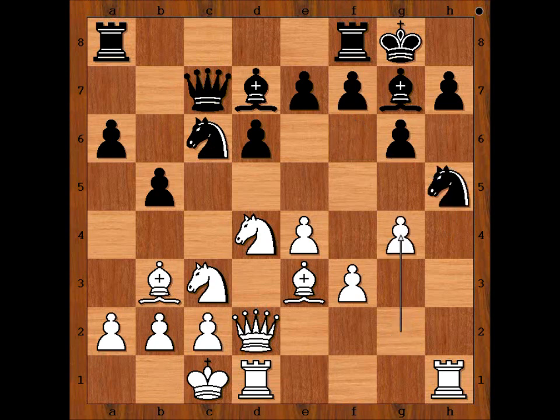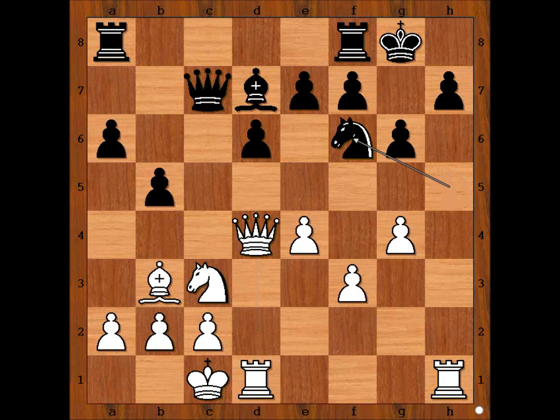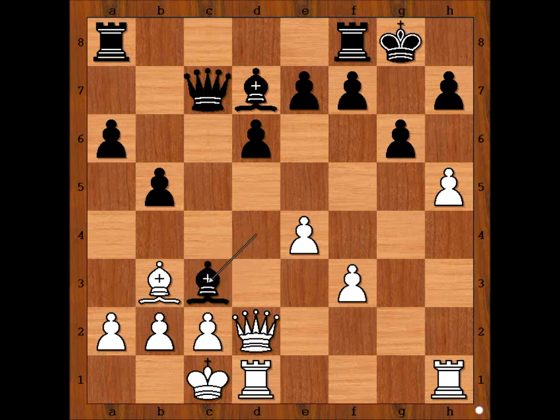Knight takes pawn, g4. Not moving the knight — knight takes on d4, bishop takes on d4, bishop takes bishop. This is a very important moment of the game. What would you do in this position if you had white pieces? What is the strongest move? Parma played the strongest move: knight to d5, attacking the queen. If queen takes on d4, then knight to f6. So we have knight to d5, the best move.